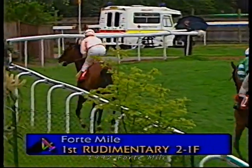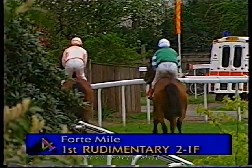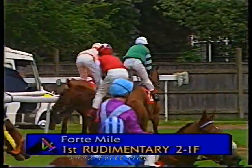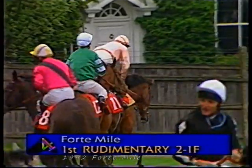The two to one favourite has won this race. That's number 11, Rudimentary, in the colours of Lord Howard de Walden. Homebred by him, trained in Newmarket by Henry Cecil, ridden by Steve Cawthon. What a fine performance — what a good thing he must have been in that handicap at Newbury the other day. Second horse home, number five, the gallant Zoman.